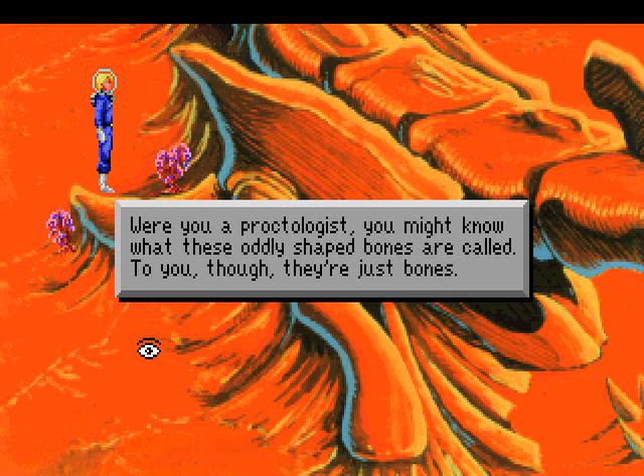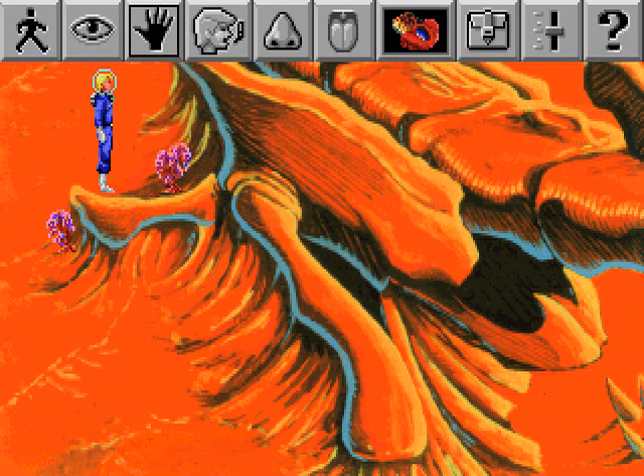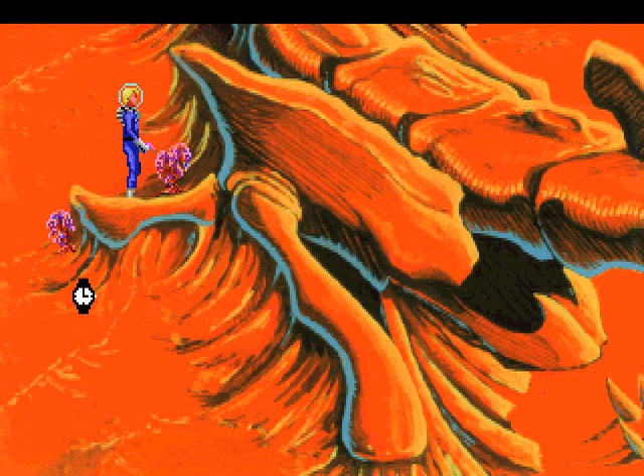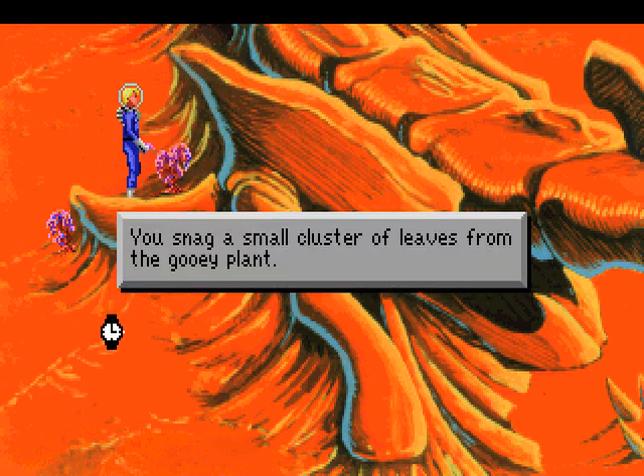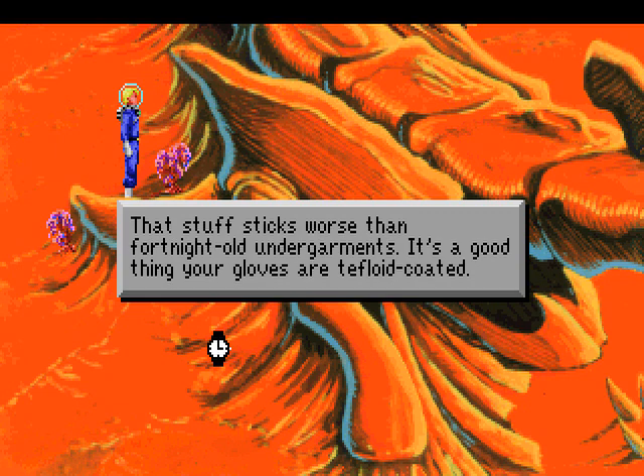Were you a proctologist, you might know what these oddly-shaped bones are called. To you, though, they're just bones. Oddly enough, a plant grows in isolated spots on this inhospitable environment. You snag a small cluster of leaves from the gooey plant. That stuff sticks worse than a fortnight-old undergarments. It's a good thing your gloves are teflat-coated.